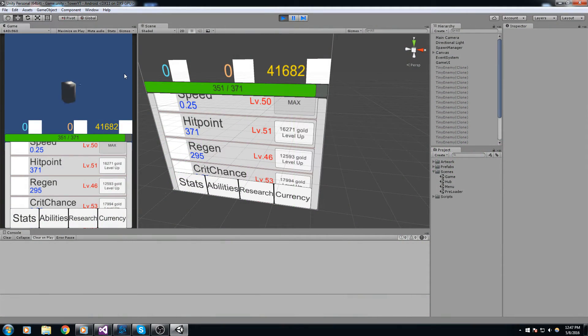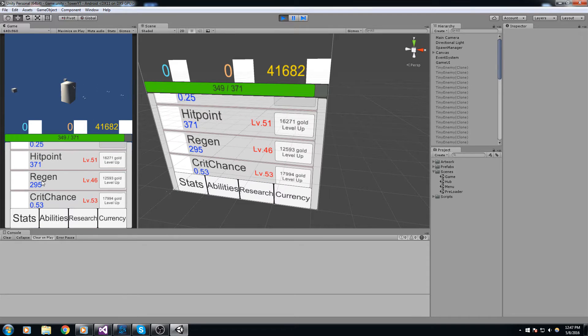Today we're going to make sure we have some kind of regeneration. You see this HP bar down here — it goes down when we get hit but never goes back up, so there's no way of healing our turret. Even though there's no way to heal it, we have a regen skill that's meant so you can regenerate your HP back. That's what we're coding today — a fairly simple one.